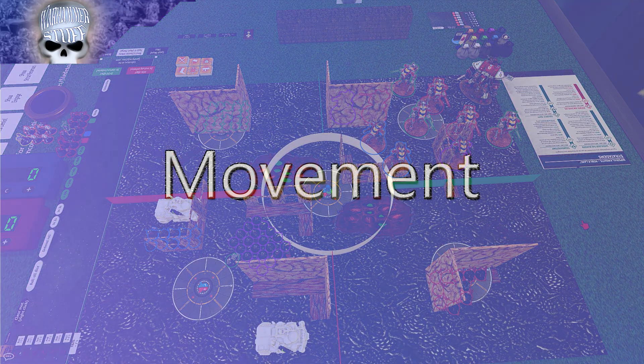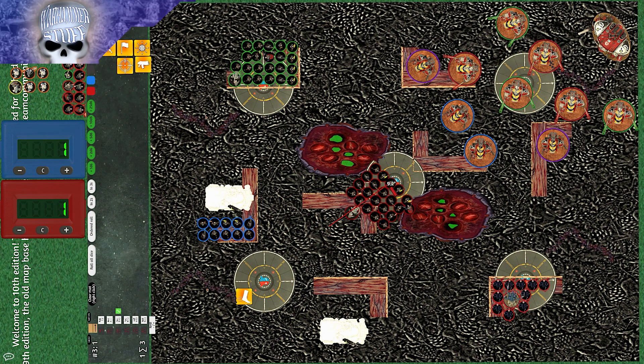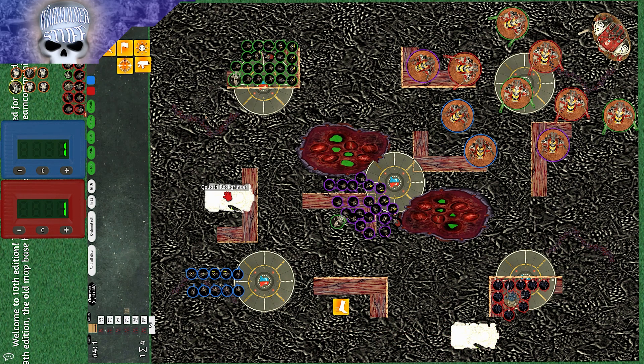Genestealer Cult Turn 1 begins. Recording was cut a little early so some movement is missed, but essentially the GSC took most objectives. The green squad moved back, the blue squad took the home base, the Rock Grinders ran forward to take forward positions, and the Patriarch ran toward the blue Armigers. The Aberrants and Metamorphs are not on the board because the Primus allows three units to be sent to strategic reserves for free at the end of deployment.